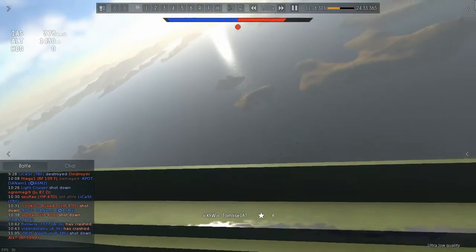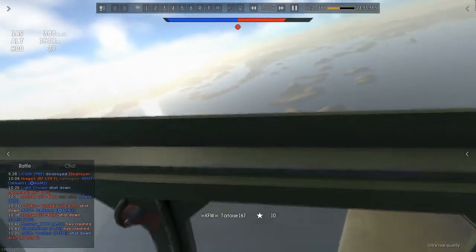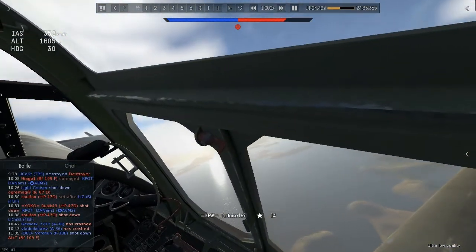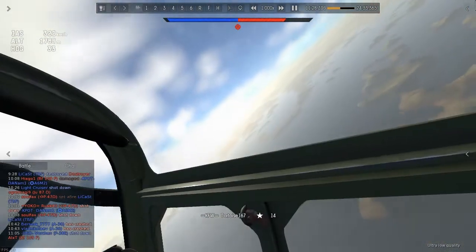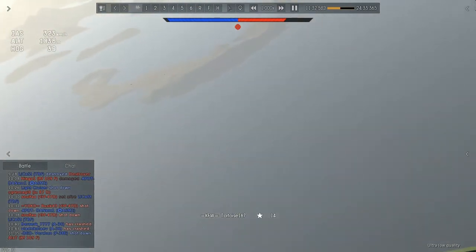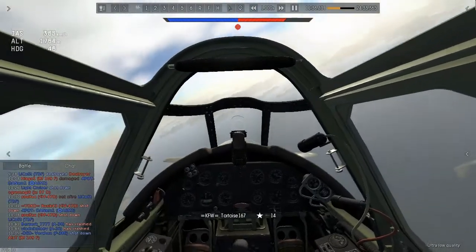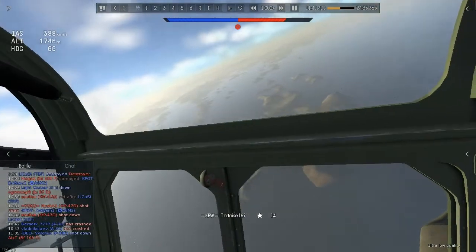Keeping all that in mind, you would assume your average player would use this airplane as a boom-and-zoom style fighter. But Mr. Bob is definitely not your average player. The way he flies this aircraft is very straightforward — he tries to keep it as fast as humanly possible, and with an aircraft that has this amazing energy retention, that's not a very hard task to do.